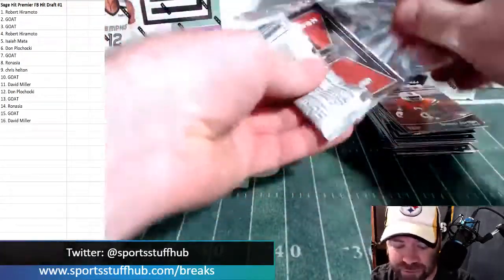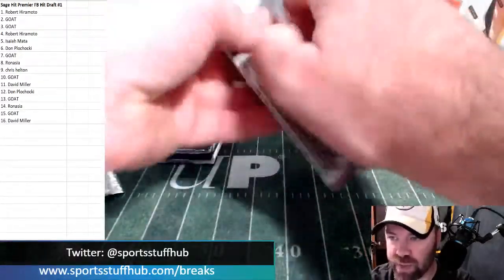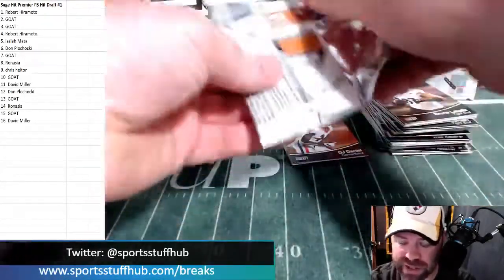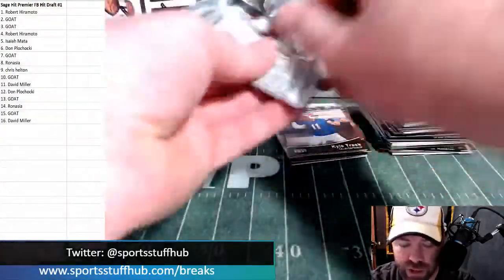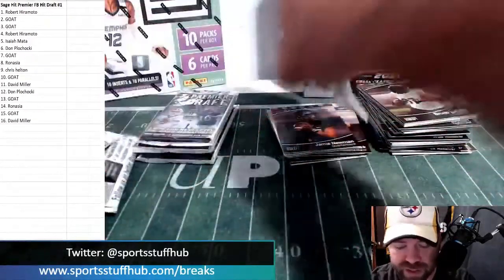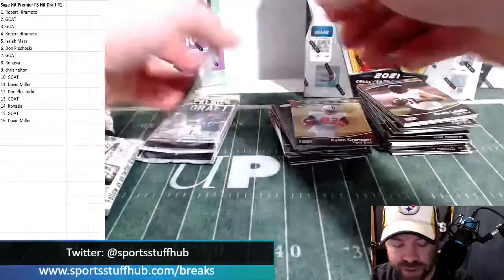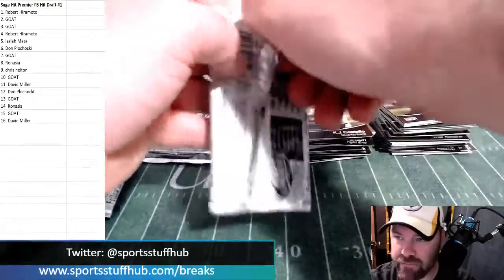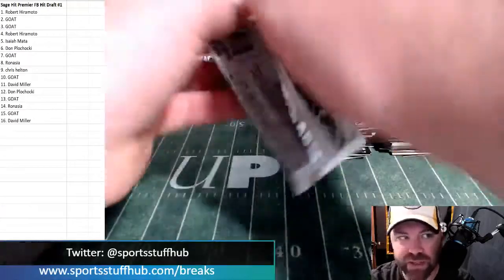We have Prism Draft Football — two hobby box plus a Tri-Star jersey PYT. We have mini helmets — Tri-Star mini helmet random division — which are almost half full, so we can definitely break those tonight. Those are only eight-spot breaks, they'll fill easily. We've also got a fundraiser slash charity break for a fellow collector's family who lost everything in a fire. That's the Status Basketball sitting in front of me on the table.